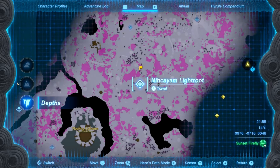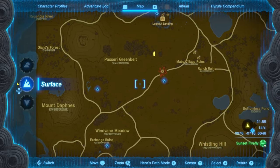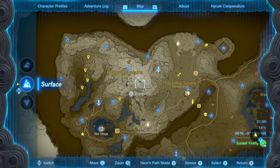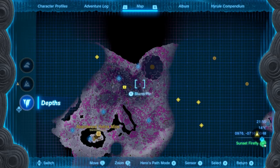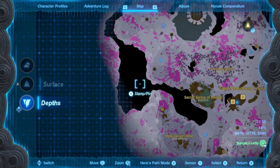Did you notice that all the underground light roots are at the same locations where the shrines are? They even have the same name, just backwards. Also note that the whole topography is mirrored — when there's a hill in the overworld, there's a valley in the underground, and where there is water, it's completely inaccessible.